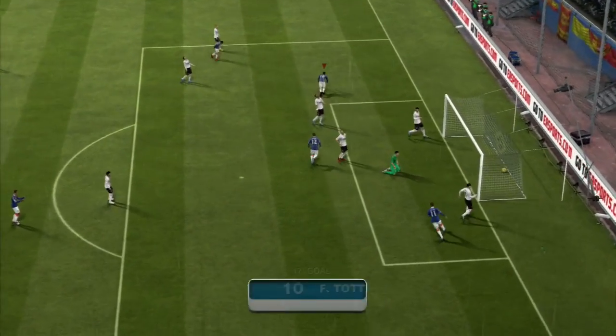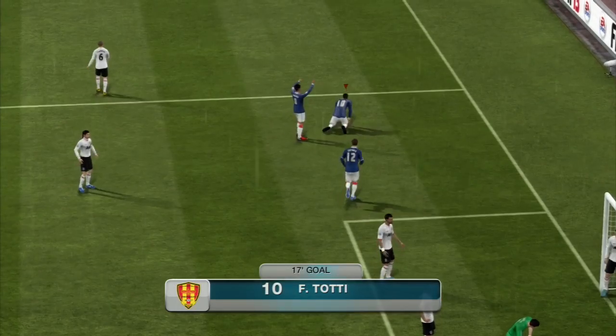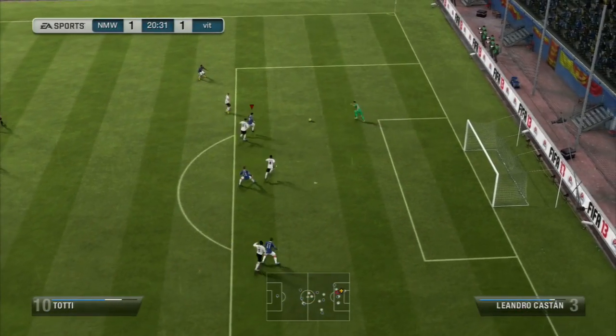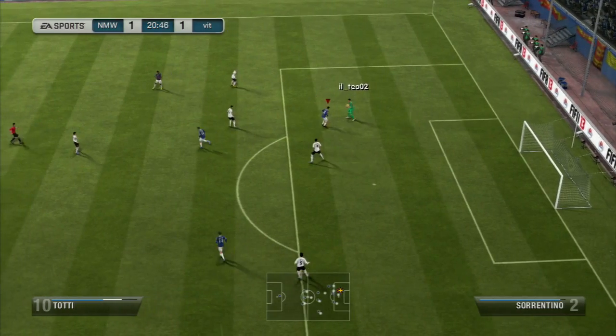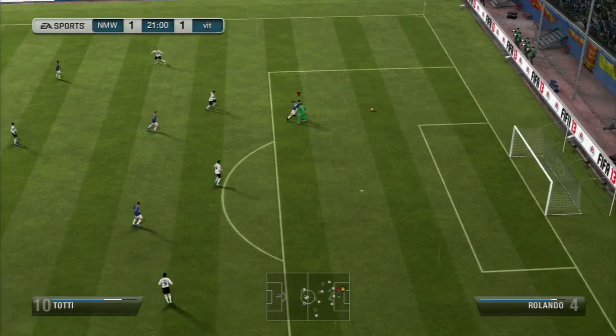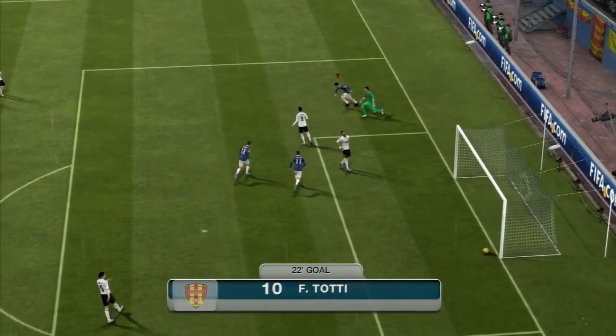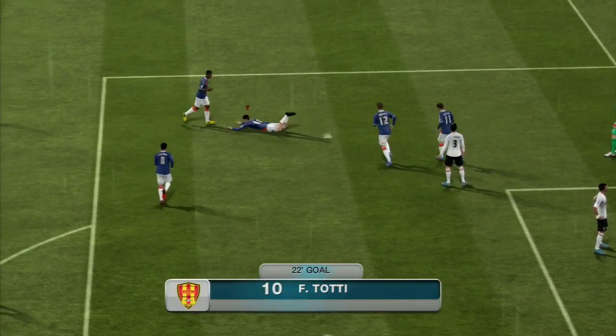But I do level this game up to 1-1. A nice goal there from Francesco Totti, who's been an absolute revelation for me here. And I get a really cheap goal against this guy — the goalkeeper goes to throw it out, hits Totti on the foot, and Totti, with his left foot from a really tight angle, slots it home to make it 2-1 to myself.